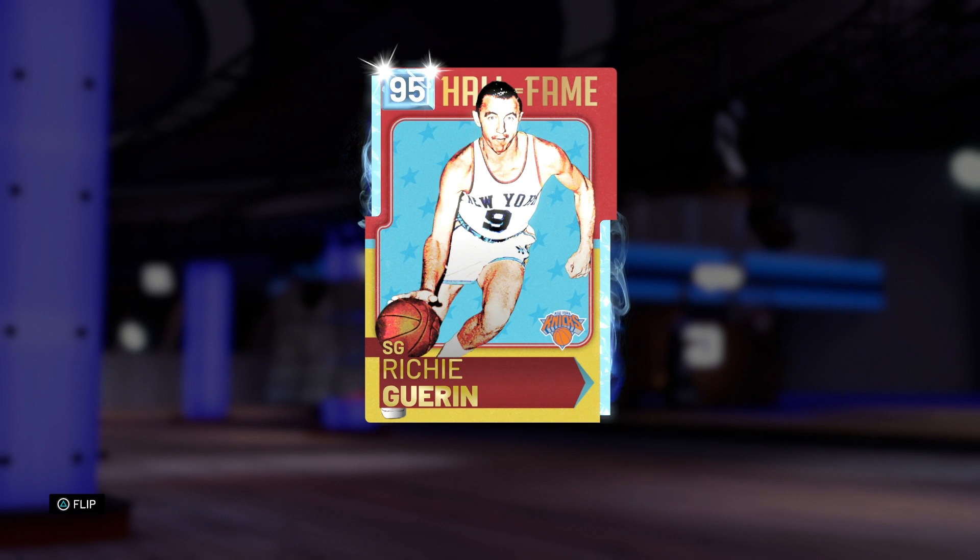Hey what's up guys, Henry the Blazioner. In front of you today we've got a Hall of Famer card — 95 overall diamond Richie Guerin. I've never really heard of this player before today. He is a new card to the MyTeam community, hasn't been here in previous years. I've been hearing a lot of good things about this card, his stats looked really good on paper, so today I'm going to bring you guys a gameplay and see if he is worth the price.